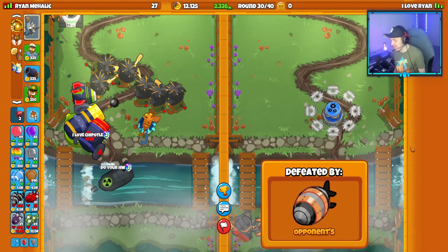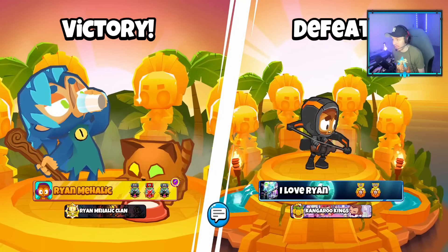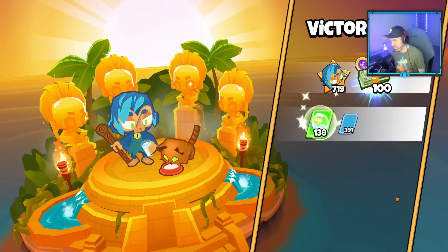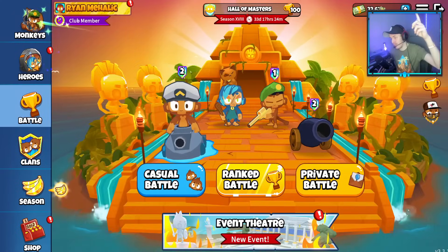Let me know your thoughts down below on the Smudgecat Azili and Elite Defender combination. I honestly think it's pretty good — the Elite Defender is normally not thought of as a very good tower, but with Smudgecat it can be pretty solid. That's it for today — like and peace, thanks for watching!